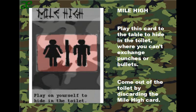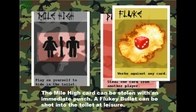Mile high: play this card to the table to hide in the toilet, where you can't exchange punches or bullets. Come out of the toilet by discarding the mile high card. The mile high card can be stolen with an immediate punch. A freaky bullet can be shot into the toilet at leisure.